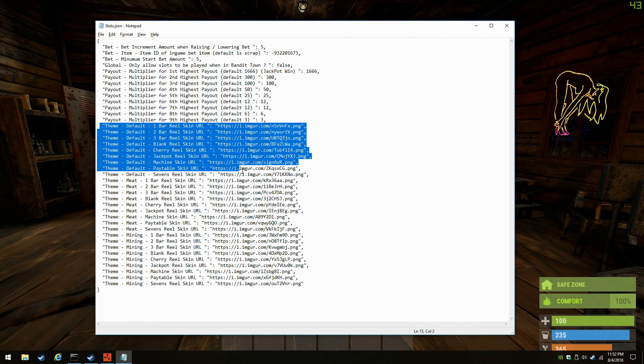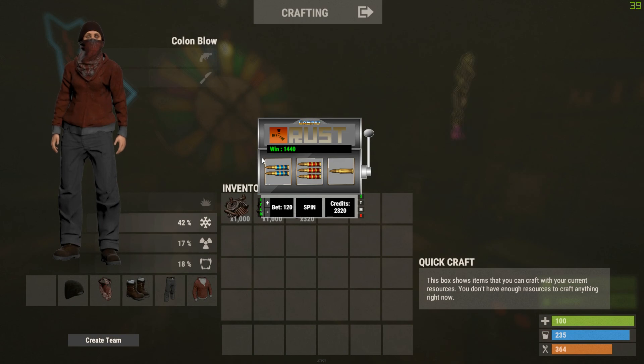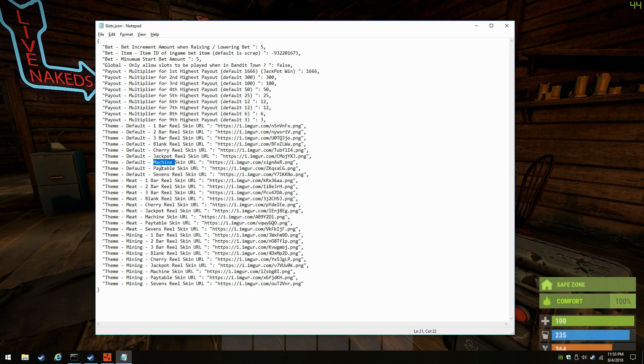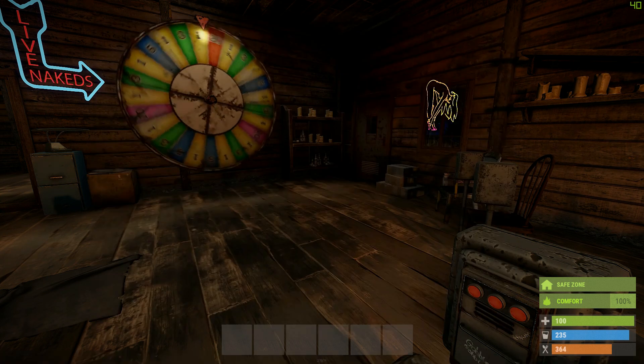Here are the theme pictures for all of them. In the default theme you can change all the icons for the reels: the one bar, two bar, three bar, blank, cherry picture — which is the apple in the default theme — the jackpot image, and the machine skin for the inside piece. When you change the theme you'll notice it changes too; the mining one has a rocky look and the food theme has kind of a campfire in the background. The pay table picture, the triple sevens skin, the meats theme, and the mining theme icons are all configurable here.